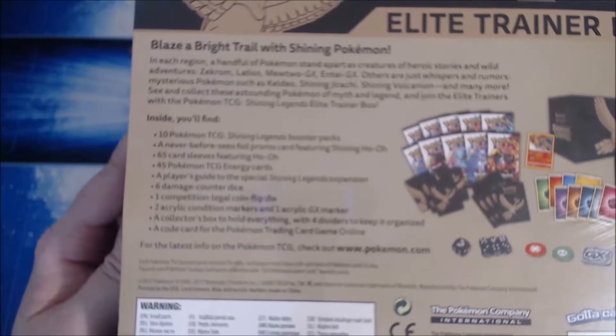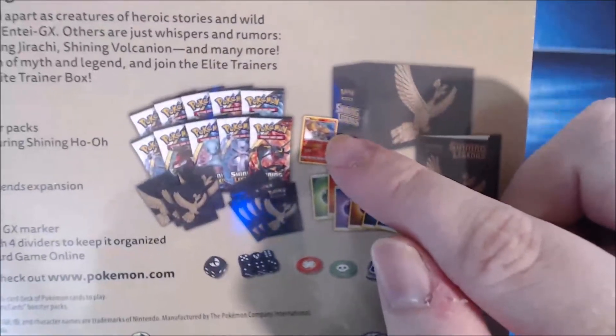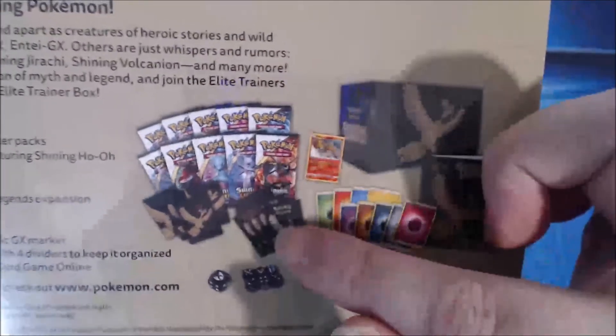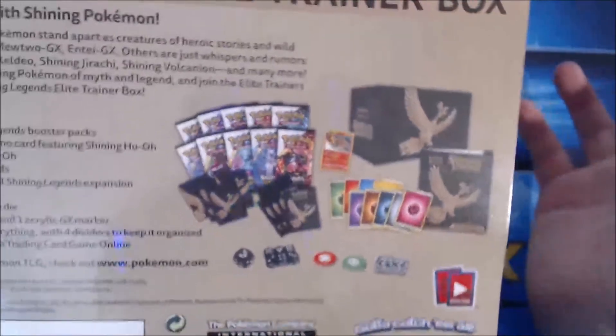That was a mouthful. Here's a better picture of what it comes with. Got the book, the energies — we will show you that momentarily. This one has 10 packs of cards instead of just 8, which is great. The sleeves, the deck dividers, the dice, all with Ho-Oh. It's oh so nice. So let's go ahead and bust this thing open now.